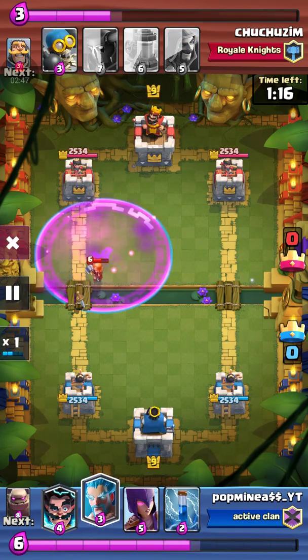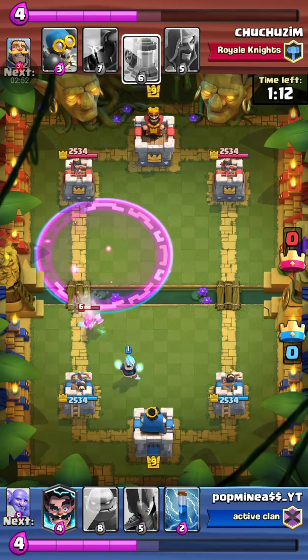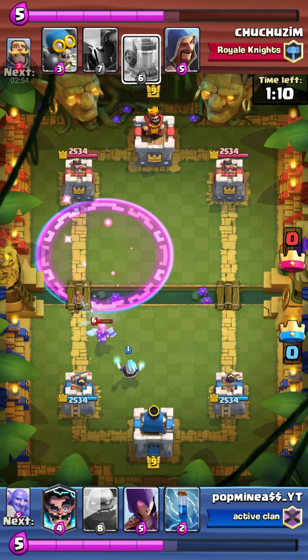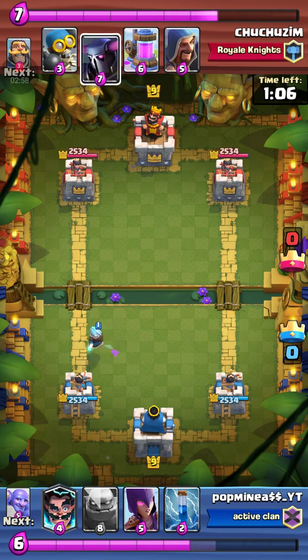Then the Valkyrie takes out my Lumberjack. I keep trying to constantly do rush pushes with the Lumberjack but he keeps countering him, which is okay — but that's besides the point.